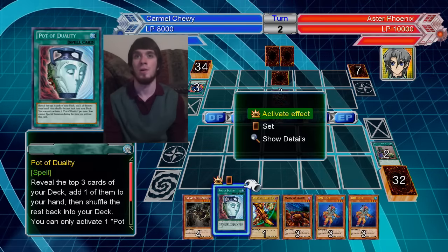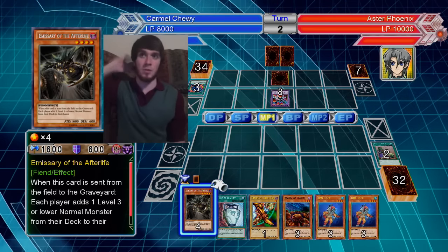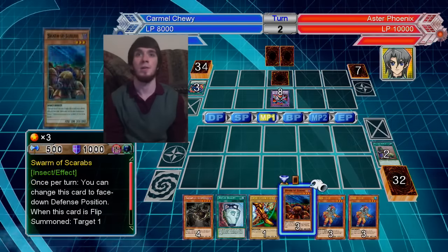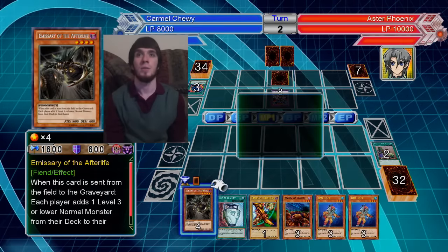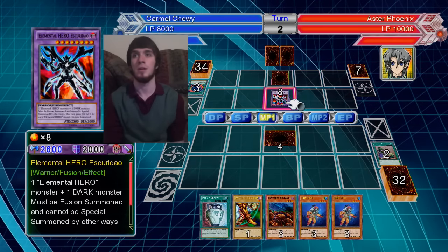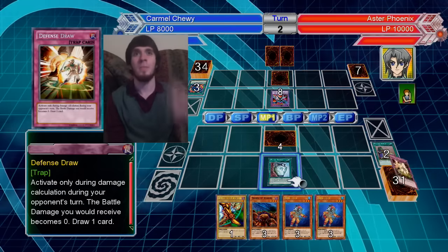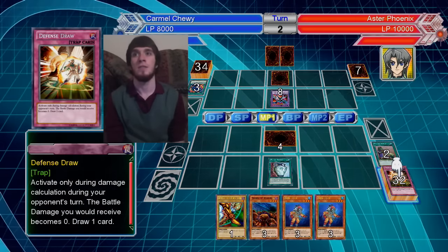What is this? When this card is sent from the field to the graveyard, each player adds one level 3 or lower normal monster from their deck to their hand. Does this inflict piercing damage? No, it doesn't. Do I get one of the pieces from this? Defense Draw.